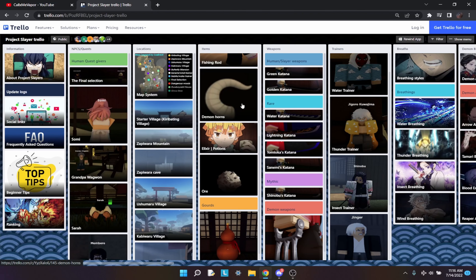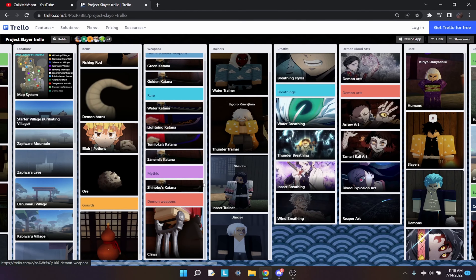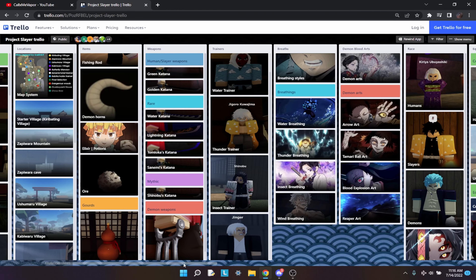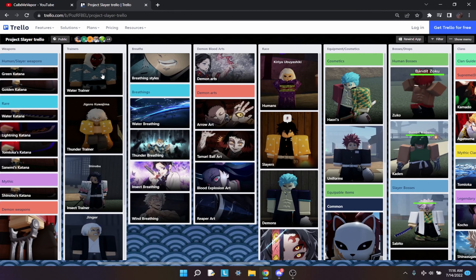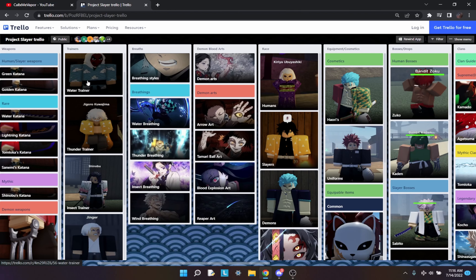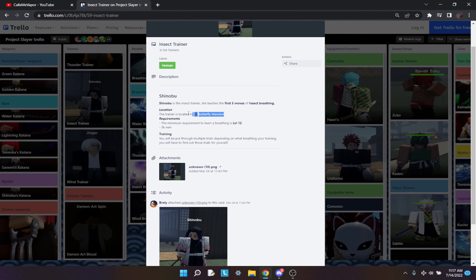Next you're going to want to look over the weapons. The weapons are pretty self-explanatory — the claws are restricted to demons, and the katanas are all restricted to what kind of breathing you're using. The trainers, depending on what style of demon slaying and what breathing you want to do, you're going to have to go to the respective trainer. If you click on any of these it will show you where they are — for example, the insect trainer is located in the butterfly mansion.